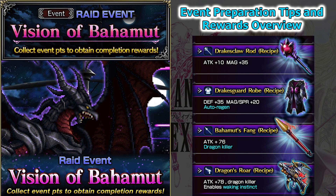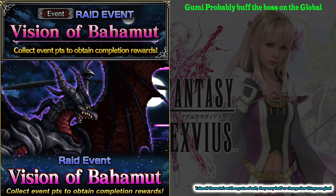Welcome back to my X-Fuse guide. This week we get a new raid event. This event on Japan came out before the Final Fantasy 2 event. So prepare to fight a superior version of Bahamut on the global, because as we know, GAMI loves to buff bosses on the global.